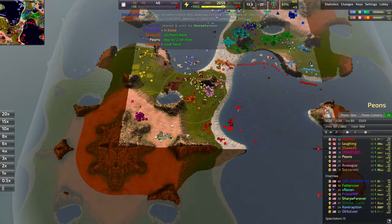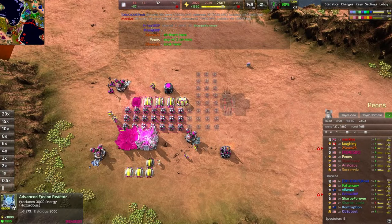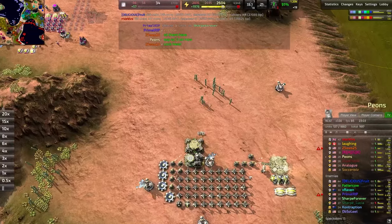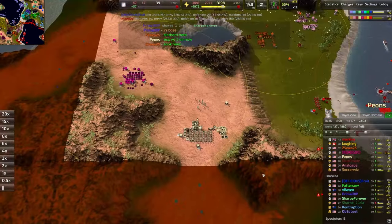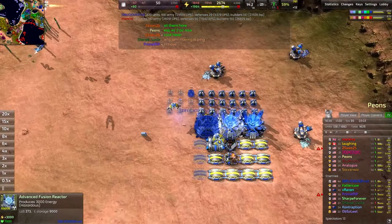A little bit of arguing here about what we should be going into. The backline is finally up to an advanced fusion reactor for Rage, who has quit his production and is going straight into eco. Pions is also building an advanced fusion reactor, but much slower because he is producing units still.